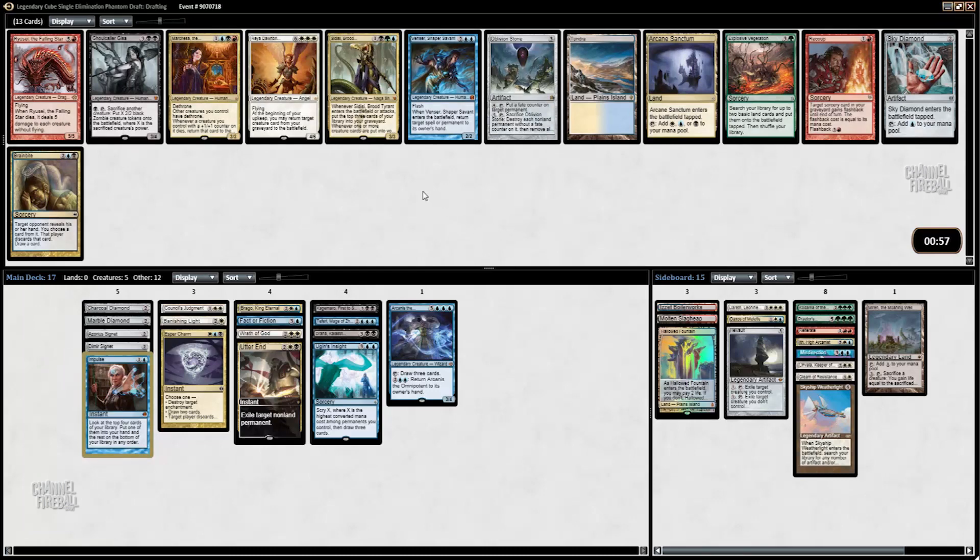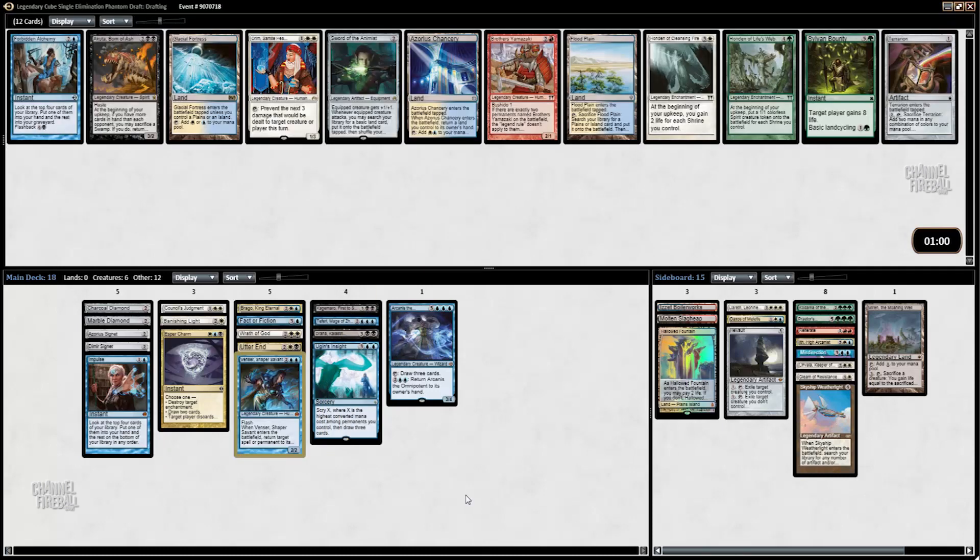Wow, this pack is absurd for us. We have a lot of goodies — we have Venser, Tundra, Arcane Sanctum, and Sky Diamond. I don't like Oblivion Stone because of my mana rocks. I'm a huge fan of Venser — he's very, very good. If I take it, it'll come at a cost since I'd be passing Tundra or Arcane Sanctum, and it's pretty unlikely either will table. But I think Venser is just so good that it's worth taking here. It's great with Brago. I'll take the Venser now and focus on mana fixing later.